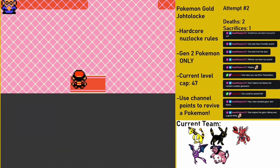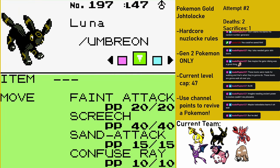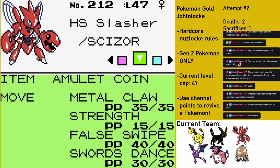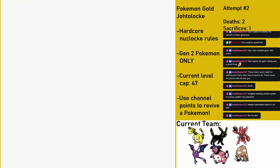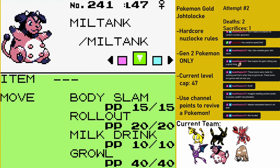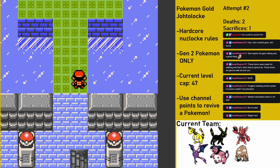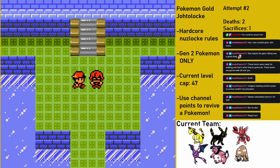Now that we've made it to the Indigo Plateau, it's time to put together a team of my six best Pokemon. We have Beep Beep the Ampharos, Luna the Umbreon, Hash Slinging Slasher the Scizor, Zoom the Crobat, Peppa the Piloswine, and Miltank. Yeah, I don't know why I brought this one either, but it's fine. I'm sure Miltank will be helpful somehow, right? With the team ready to go, our final challenge begins.